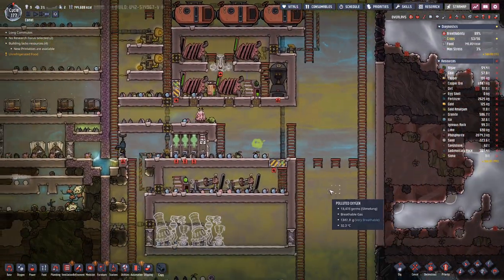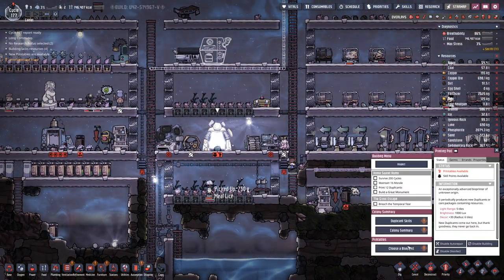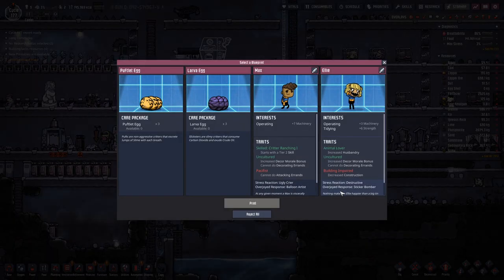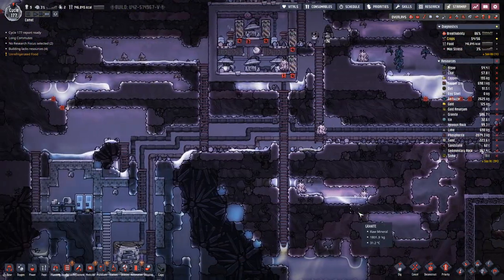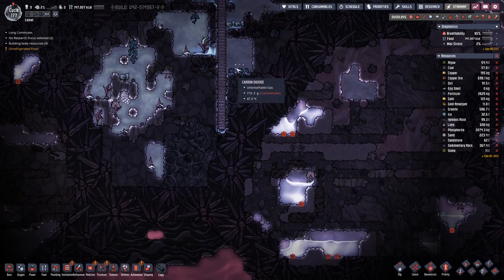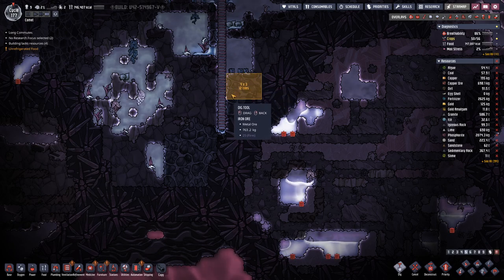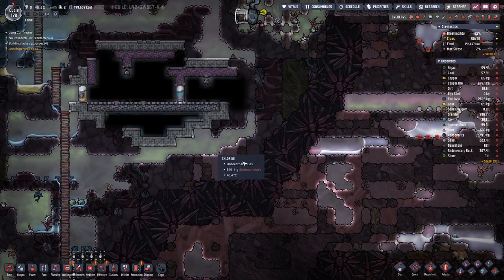At least that setup up there is almost complete. Let's see — we lost a duplicant, so getting a new one would be good. Neither of these strike me, let's take 3x. We have dug out here a bit more, a bit more iron.